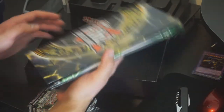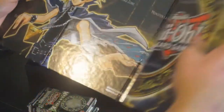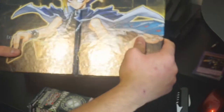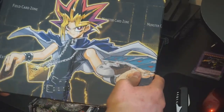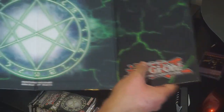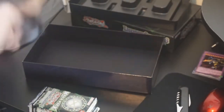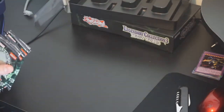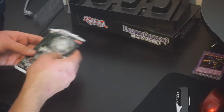You also get a playmat with this, which I might actually take to locals tomorrow — think it'd be kind of cool to have. Yugi on this side and Yugi on this side. You guys have probably seen that one before but it's kind of cool. This is a cardboard one and I'm going to take it with me tomorrow.